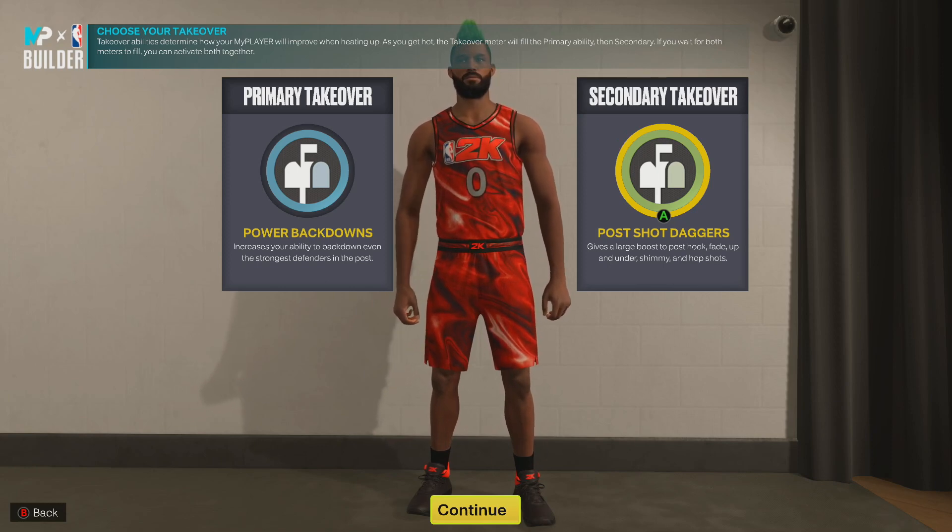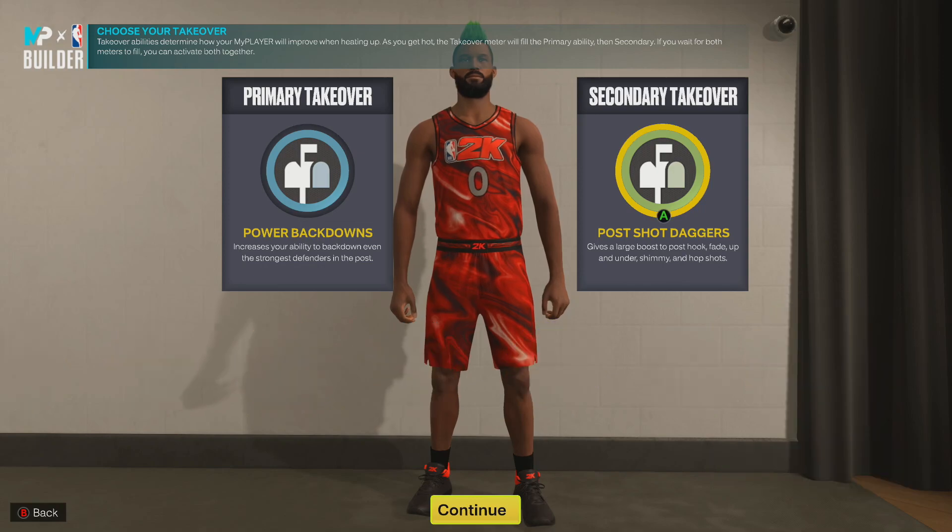If you are a scoring center and you're struggling because you ain't got a PG — you know how many people in this community don't got guards — sometimes you got to take it into your own hands. This is the build where you could be that scorer. I want to see it in the comments, I want to see videos — tag us at 2K underscore Heads on Twitter, show us your gameplay footage when you make this build. Center doesn't get a lot of love, but right here go be great.